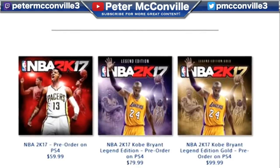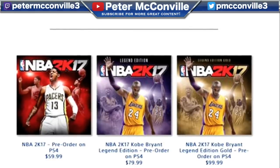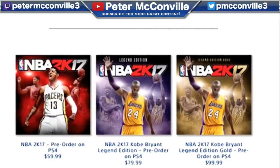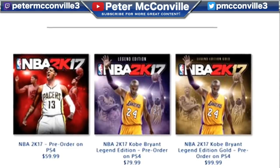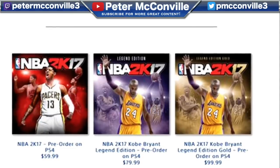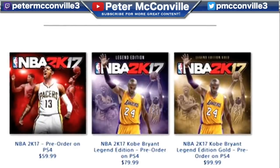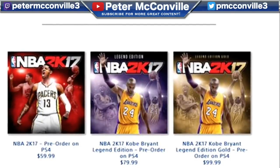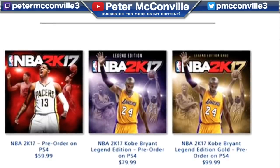The $60 regular version is probably going to come with nothing — if you pre-order you might get like 10,000 VC or some MyTeam packs, but those are usually trash. The $80 edition has a lot of things that come with it, pretty similar to the MJ Special Edition we got this year, so make sure you check out that video which has all the details on everything that comes with the game.